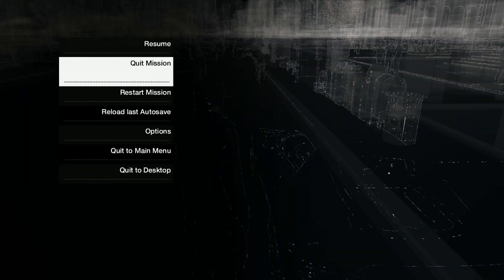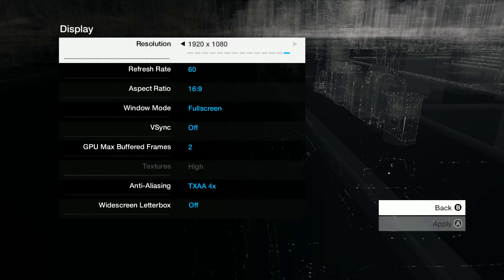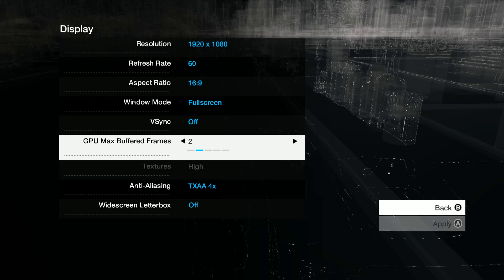I just got this mod installed. I just want to show you my settings quickly. I've been faffing on for quite some time with this mod — it's quite difficult, especially for a not ultra high-end PC like mine. V-Sync is off. Max framebuffer, as I've found, works best if you have two. If one, it can crash the program. Three just drains too much on performance — you get juddery.